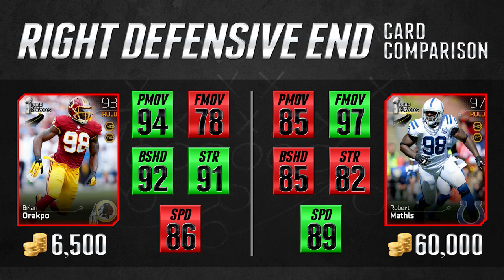Moving on to our right end position, we're going to be comparing the right outside linebacker Robert Mathis card that a lot of people use as their defensive end to the Brian Arakpoe 93 Elite. The Arakpoe is better at power move while the Mathis is better at finesse move — and the finesse move, it's not even close. The Arakpoe card is 19 worse at finesse move, whereas it's only 9 better at power move. But where the Arakpoe shines is 7 better block shed and 9 better strength. While he's 3 slower at 86 speed versus Mathis' 89, he's still fast enough to get after the quarterback. Very good value at 6,500 coins versus 60,000 for Robert Mathis.